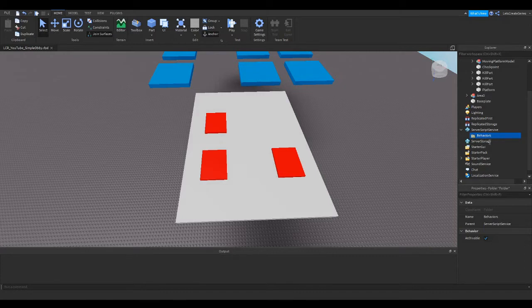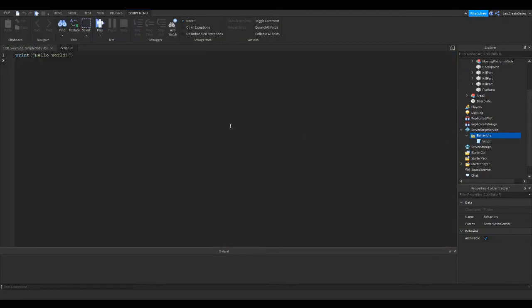To place your first script, hover over that folder and press the plus next to it. In the menu that appears, search for 'script' — s-c-r-i-p-t. You might see a couple of scripts; the one we want is just Script, not LocalScript and not ModuleScript. It will add a script with the default text 'print hello world' — we're going to delete that. Before anything else, rename your script. I'll rename this one 'KillPartBehavior' — click and then click again to rename it.